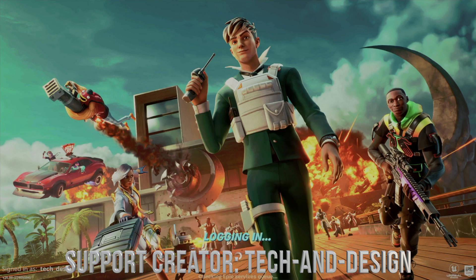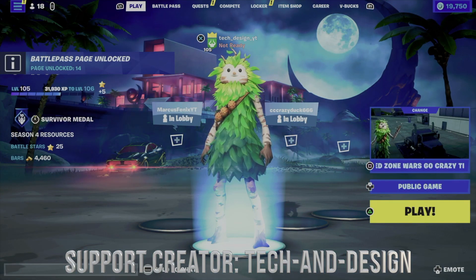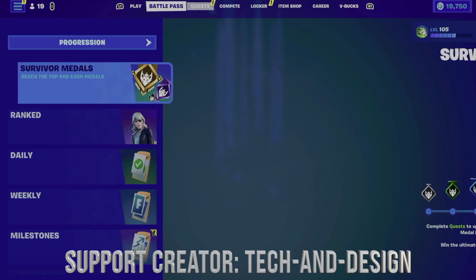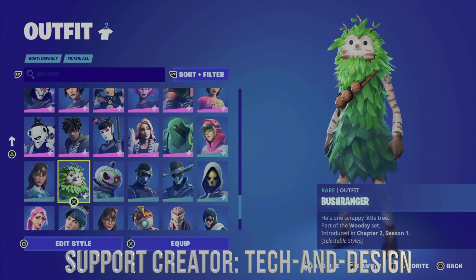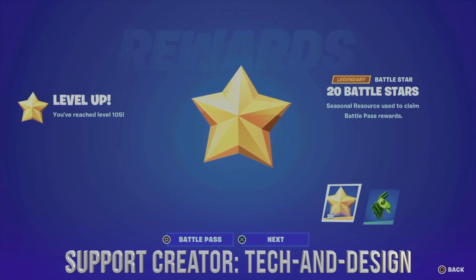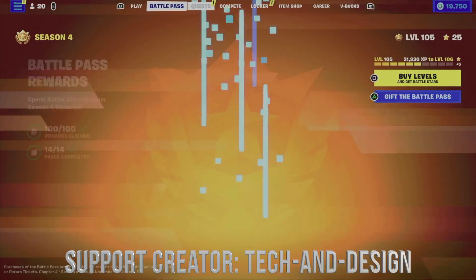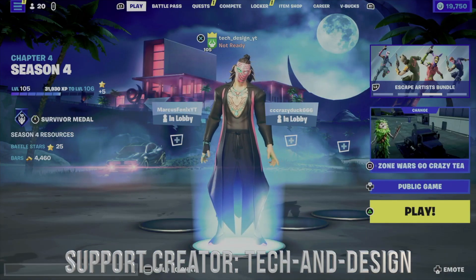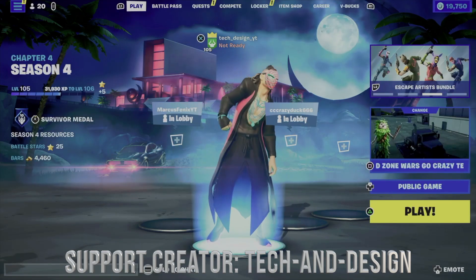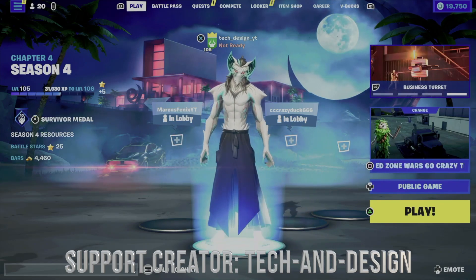Now, in order to go into bonus rewards — which is now unlocked since we claimed everything from our base rewards — you do have to be level 200 for everything in your bonus rewards. Right now you could just go to your locker and check out the skins we just got. For example, the very last skin right here we can equip. This refreshed, and there's the skin. With this skin you did get a built-in emote — this is it. You don't need to equip this emote; it's just built in already.